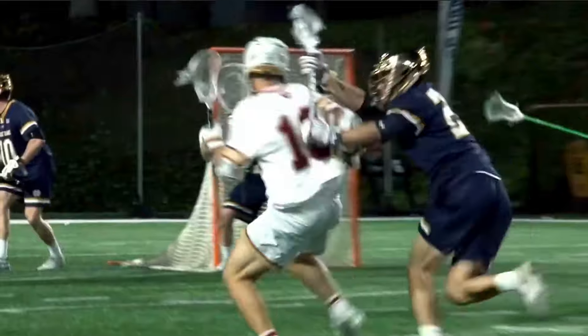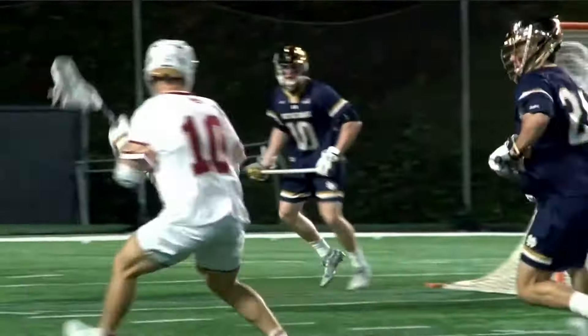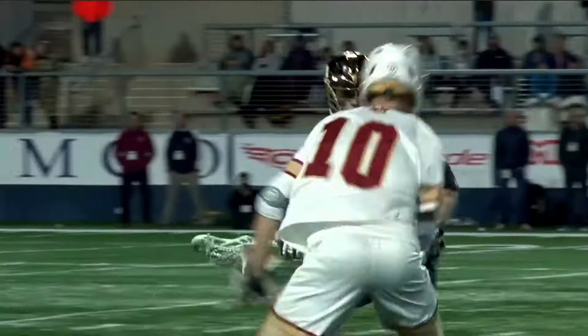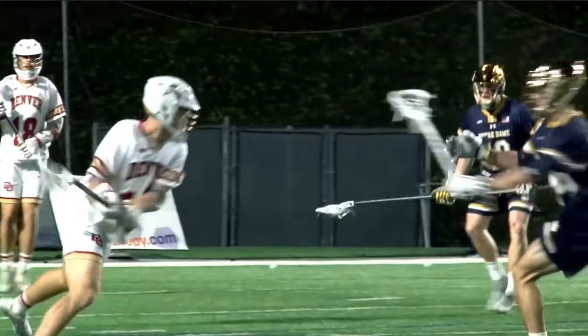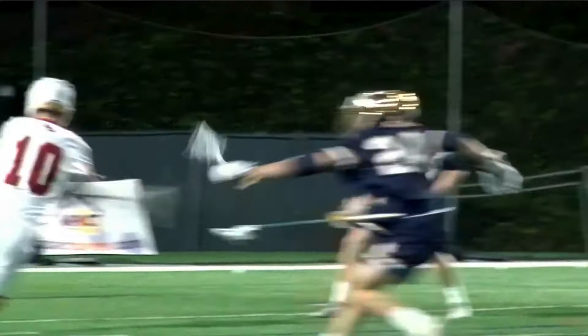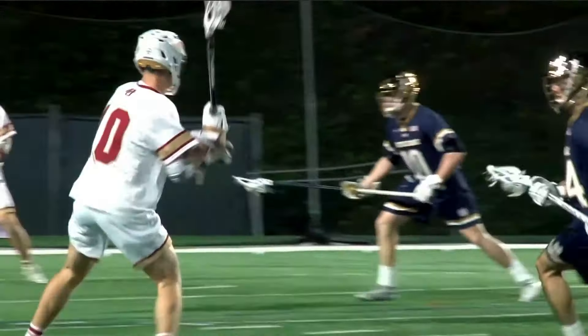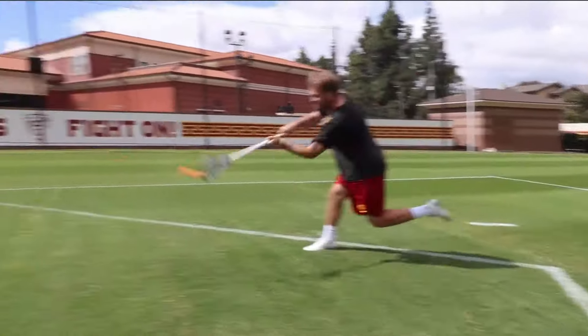The next unstoppable midfield dodge is the answer move. This is when you dodge down the alley and instead of switching the stick to your outside hand, you actually keep it in your inside hand and shoot. If you can pull this off, it's practically impossible for defenders to stop because they have no idea it's coming. I will say, this move is very advanced. There's only a handful of midfielders who can really do this move well, but that should fire you up because that means you could learn something that almost no one else knows how to do. This will give you a massive leg up on your opponents and you'll stand out to coaches and recruiters. The best video on the answer move is right here on YouTube, brought to you by pro lacrosse player Deemer Class. He breaks down exactly how to do it and I'll leave a link to his video in the description. So go learn the answer move and quickly watch yourself become the most impressive midfielder on your team.